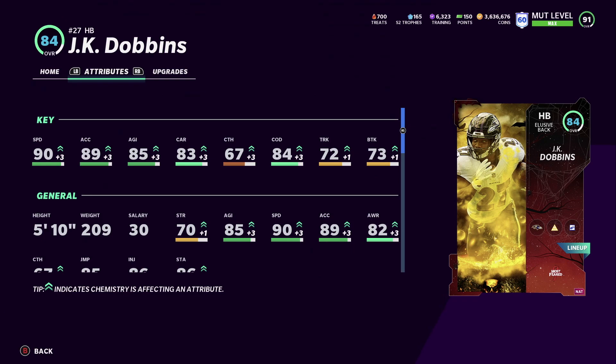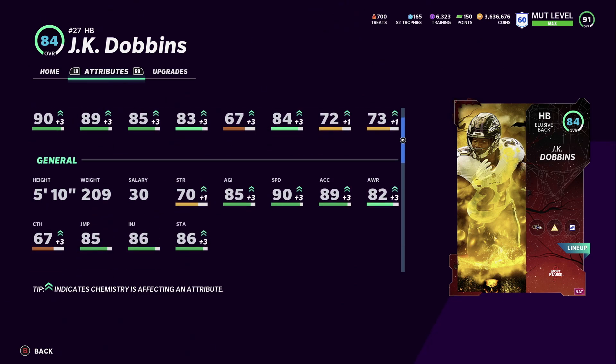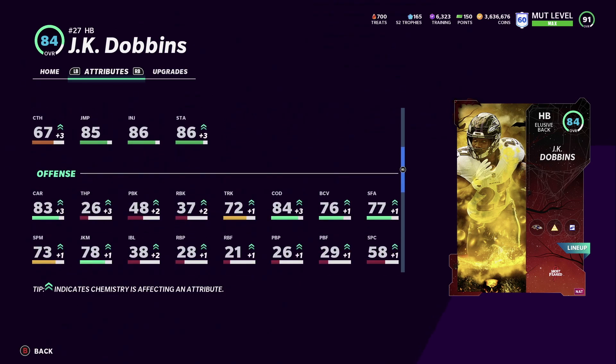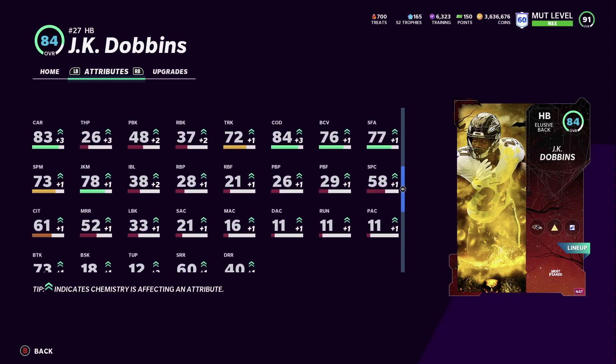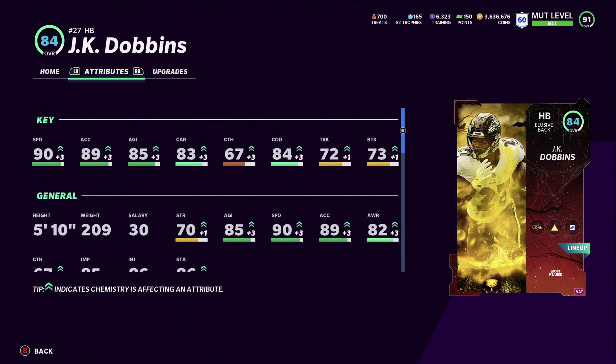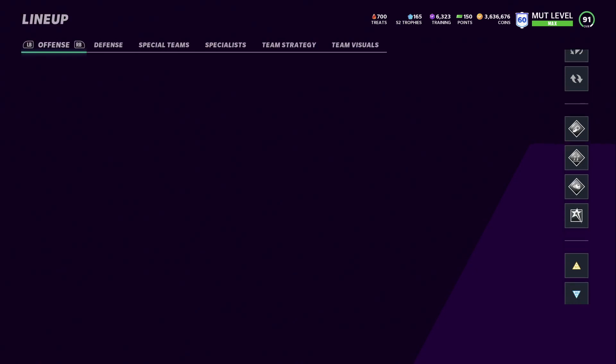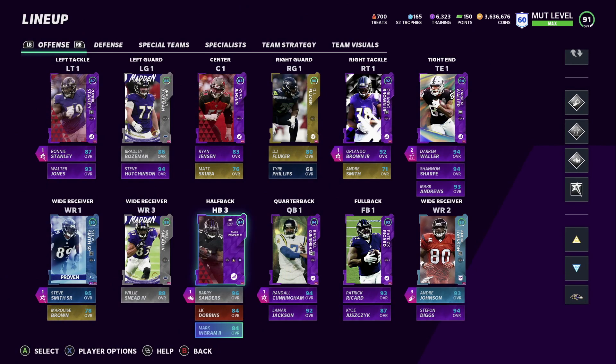His break tackle is 73. He's better than Raheem Mostert, so he's a good backup running back for the Ravens team. I just wanted to show you guys how to acquire that card.